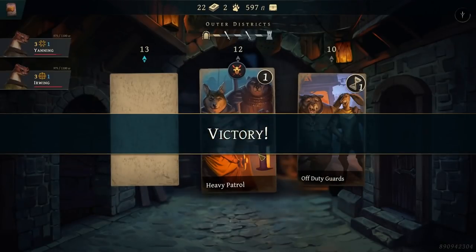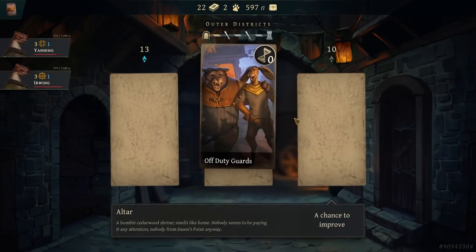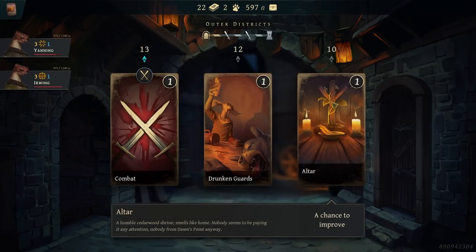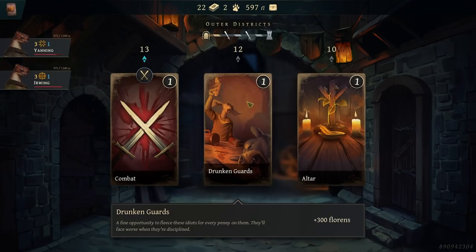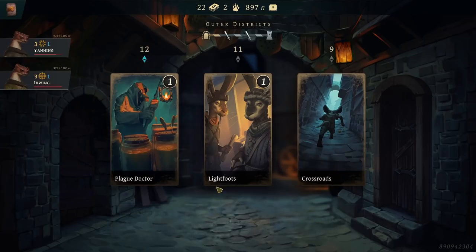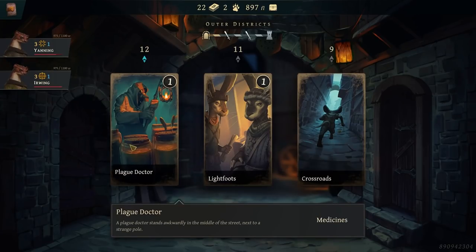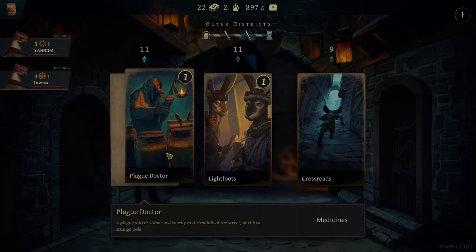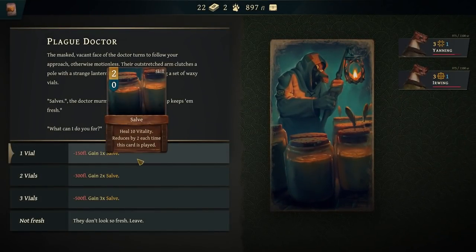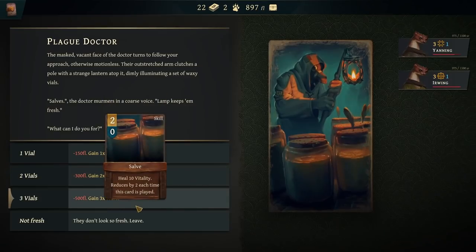Move on. Alter — chance to improve. Drunken Guards, extra Florence. I gotta go for the money. Lightfoots lets me buy cards or medicines.